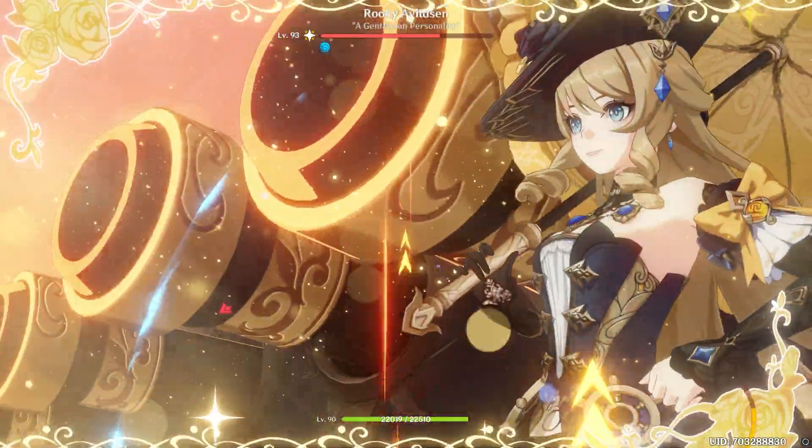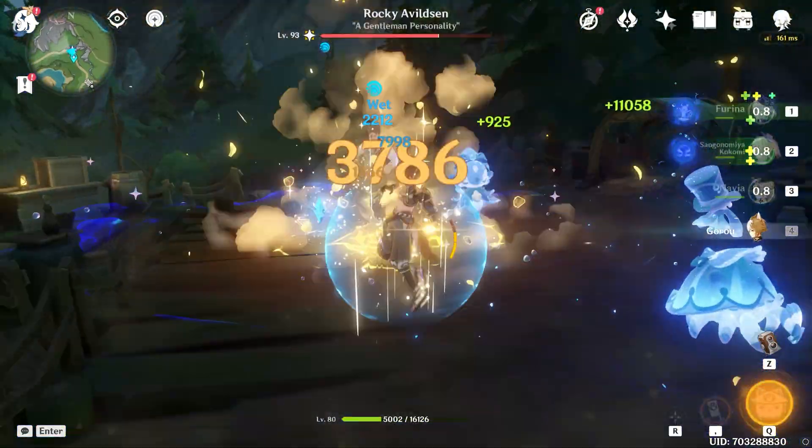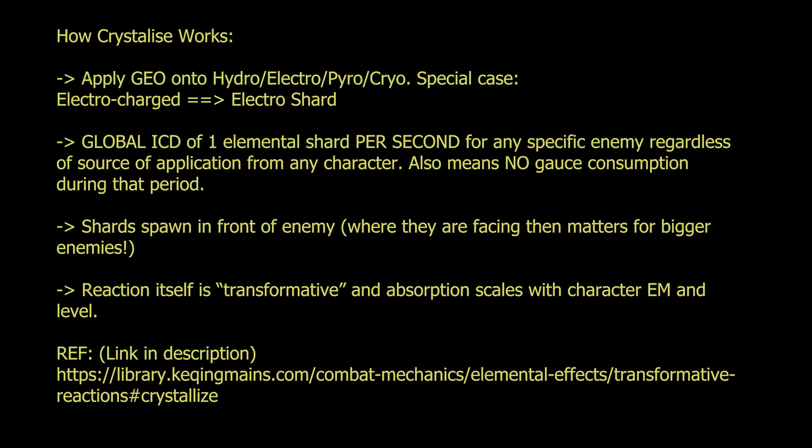If we go into studying the formal theory as per KQM, this is how the Crystallize reaction actually works. You apply Geo onto an enemy with a Hydro, Electro, Pyro, or Cryo aura, and that generates an elemental shard. There is a limit to how much you can generate from any specific enemy, and that limit is hard capped at one elemental shard per second, regardless of how much Geo or Hydro you apply to that enemy.